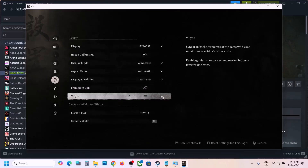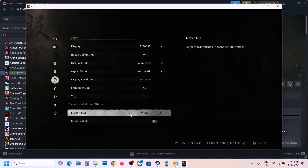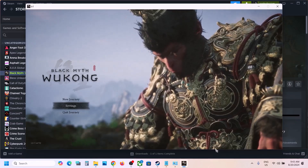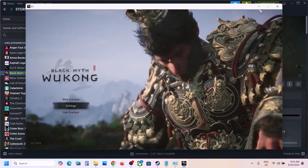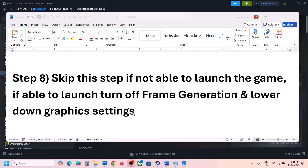For V-Sync, try both options — turn it off and check, or turn it on and check. For frame rate, set it to 60 for now. For motion blur, try setting it to Weak, then apply the settings and check the performance.